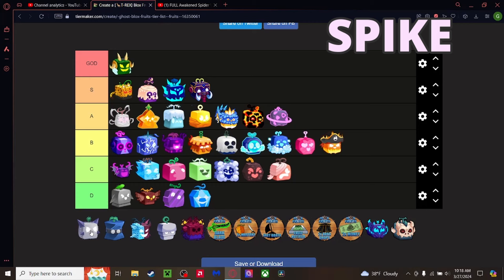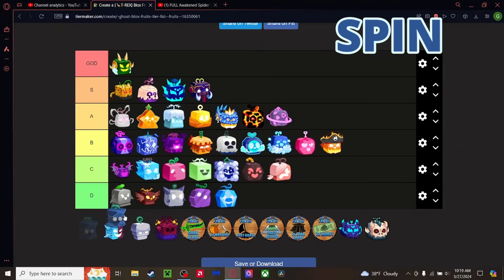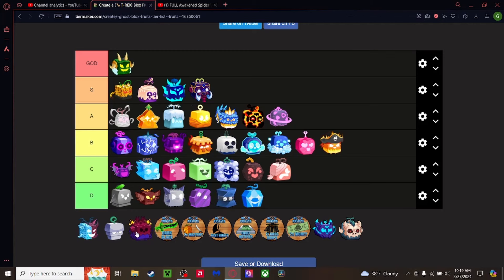Spike fruit — basically a knockoff Dough. Well, Dough came after Spike, so is Dough a knockoff Spike? I don't know. D tier, above Chop probably. Spin — same thing as Spike, probably worse than Chop. I'm keeping Diamond at the very bottom.